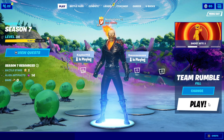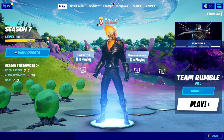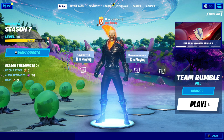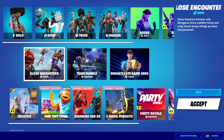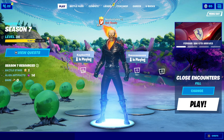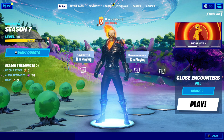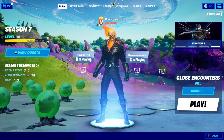In Team Rumble, at least get one win — you can play multiple games until you get a win. After you get one win, leave the game and come back to the lobby, go to Change, and go into a different LTM — I'm choosing Close Encounters. Press Accept, and in that LTM get two kills and cut down two trees, then leave the game and come back to the lobby.